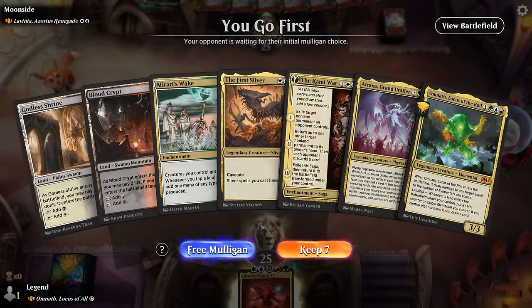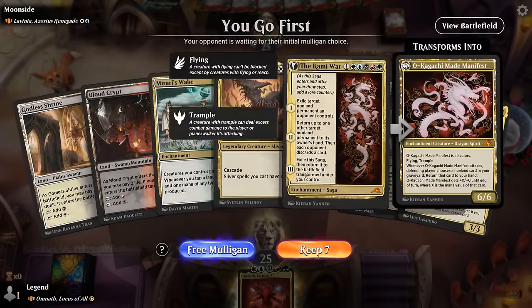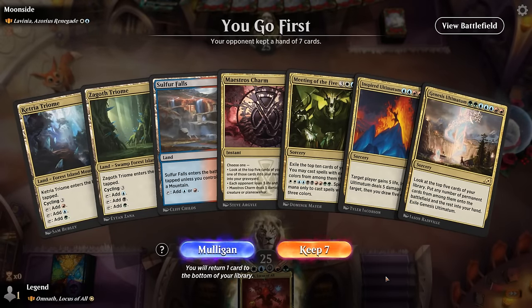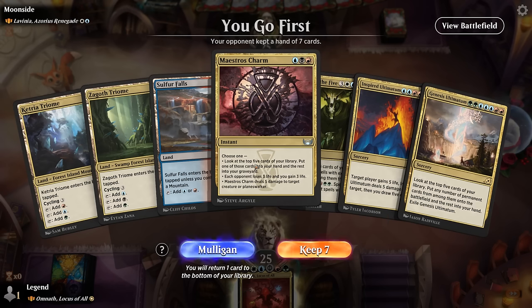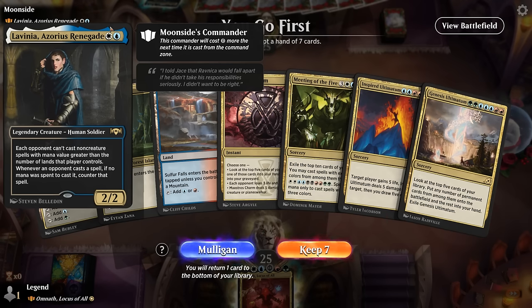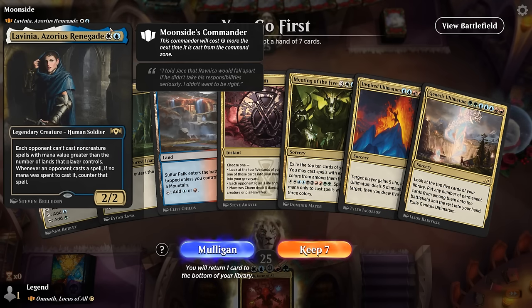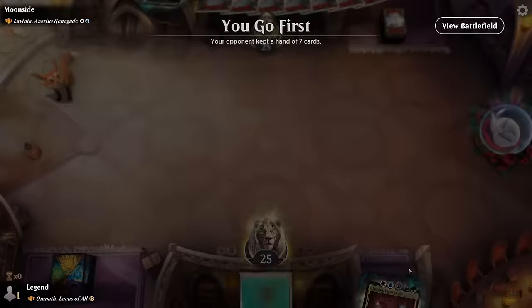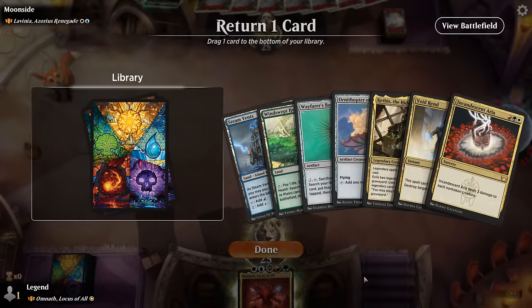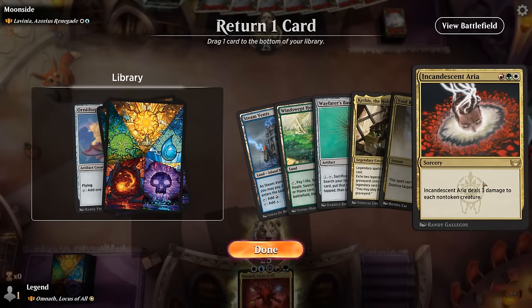We're on the play facing Lavinia and our hand is a little too clunky — no ramp, missing a few colors, not great. We've got double Ultimatum and A Meeting of the Five in hand, but I can at least cast Maestro's Charm to dig for an extra land and try to cast Omnath. Although Lavinia does kind of shut down the mana from Omnath casting something expensive, so this is a mulligan sadly. Better hand — I'll get rid of Ornithopter so it doesn't die to Ruinous Aria, then start with Bauble.